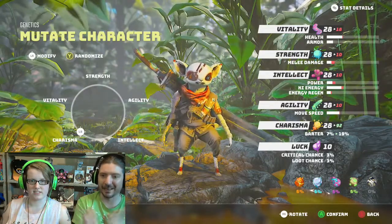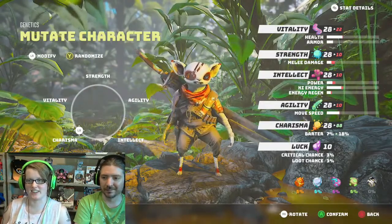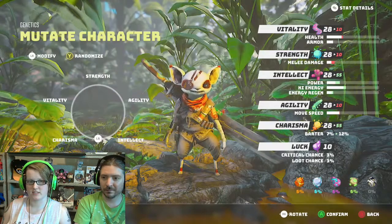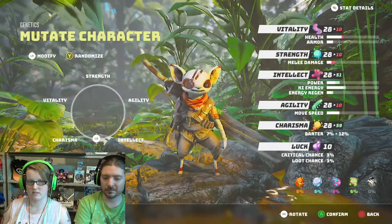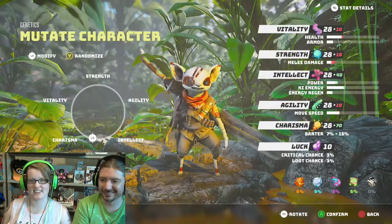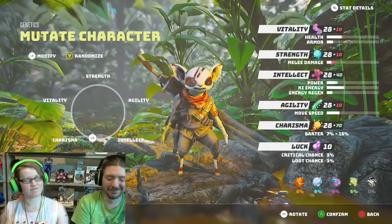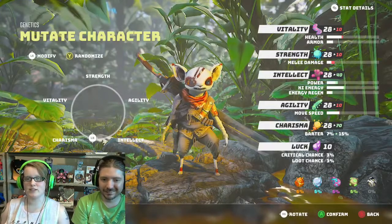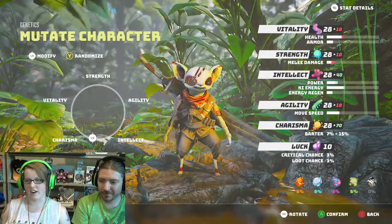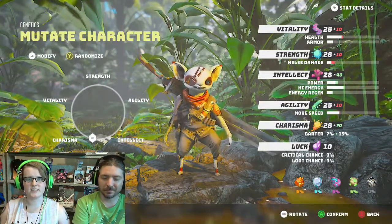I was curious what they classified as charismatic appearance. You just have an instantly charismatic character. What if I just go straight in between intellect and charismatic? Let's go a little bit more towards charismatic — so we'll do 70 charismatic and 40 intellect. You are one attractive brainy. I am smart and good looking. I'm sure I can work on agility and stuff later. It's probably a leveling up system or something. Alright, so we're gonna confirm this. It's a really unique character creator.